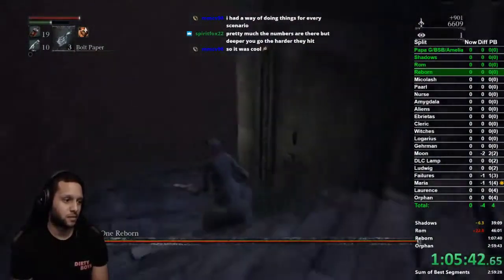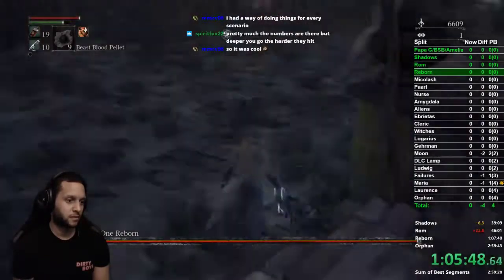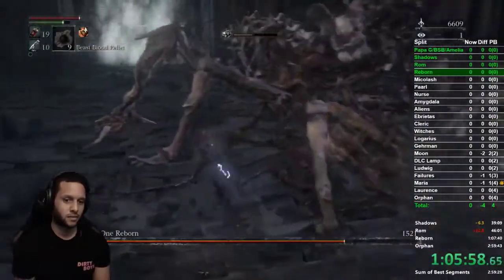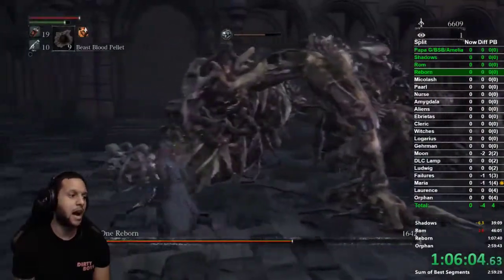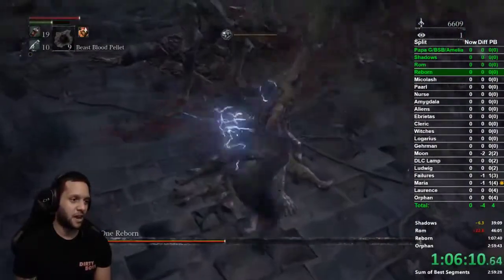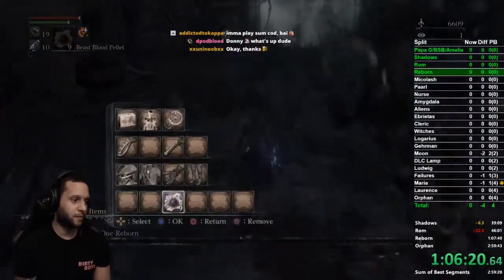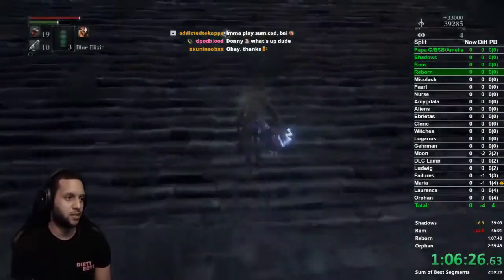Buff with bolt paper and beast blood pellets — that light you saw is an AoE. Come in R1, L1 and he staggers. Hit his limbs — R1, L1 his limbs so he staggers and is pretty much locked the whole time. Watch the beast meter going up. On the tail, charge R2 then do an L1. Once the meter's full, just R1 and hit his big limbs — he'll just stagger. That's the whole fight, easy. Then get ready for the next area: equip elixirs and cocktails.